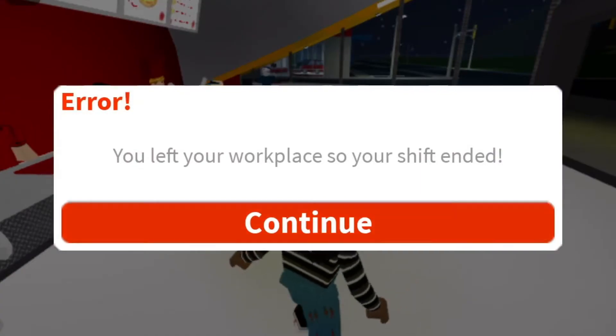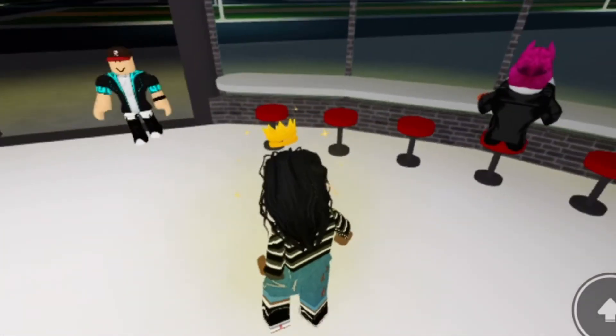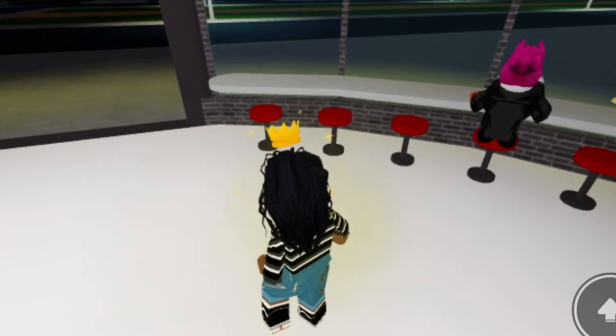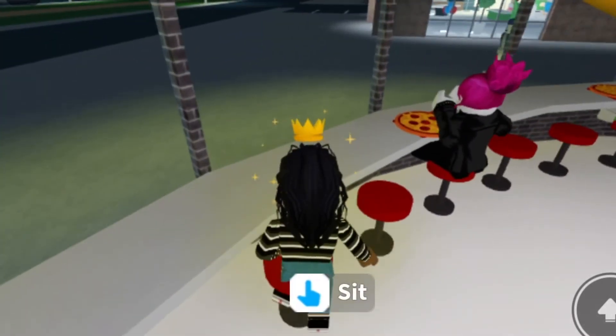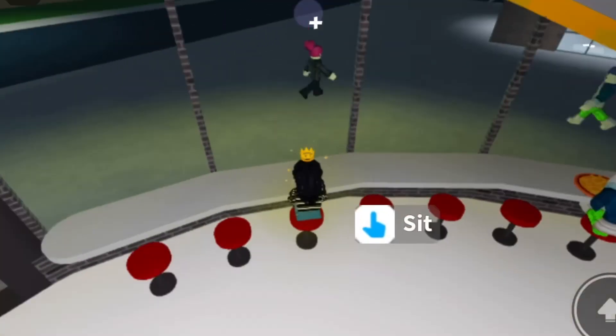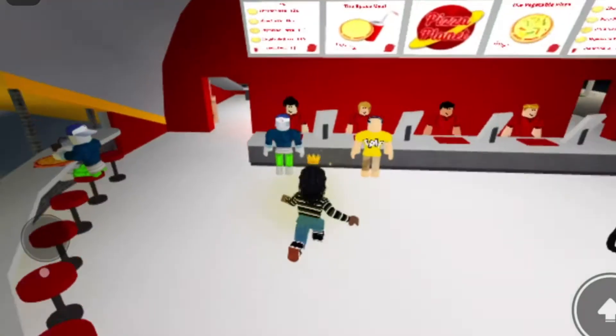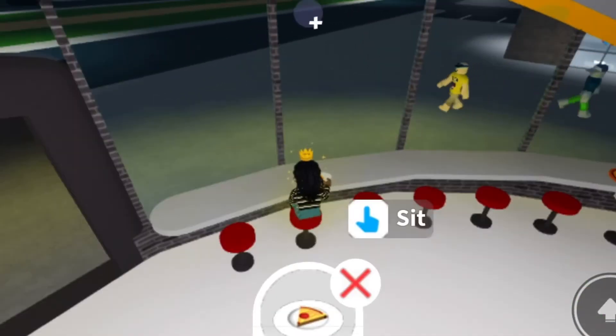I just spawned at Pizza Planet at the job. I've heard that if you sit down in the chairs you can actually sit in them. Oh my god, you can actually sit on it — that is so cool! You can order pizza and then sit down and actually eat it with your friends. That's really sick.